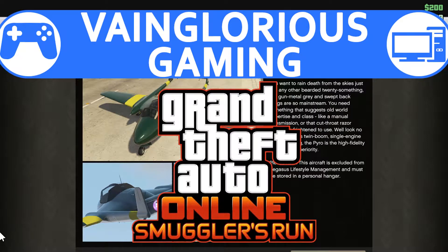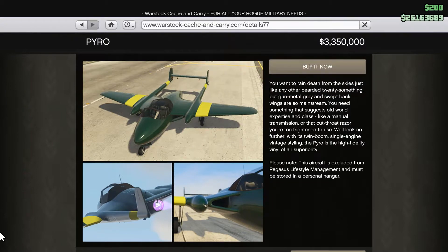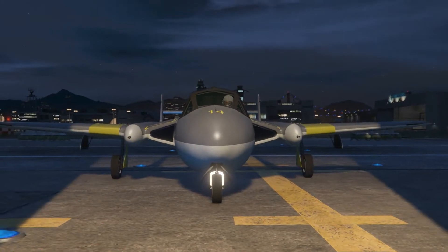Hello, all you vaingloriously wonderful people. This is the new Buckingham Pyro, the latest plane to be released as part of the obnoxiously slow drip feed of content from the Smuggler's Run DLC for GTA Online.